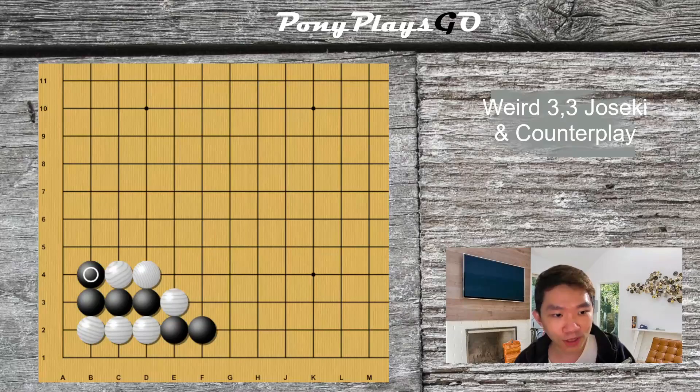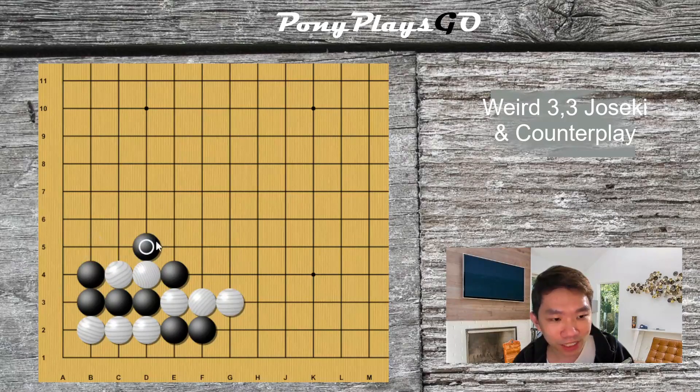So when black plays B4, the best move for white is to extend over here. This will turn into a trade whereby black captures these two stones and white captures the bottom. This is sente for the black stone, and white just captures the bottom of the board. This is a solid piece of territory, and it's slightly better for the black stone. If you run this through an engine, it will tell you that black will have an increment of 4% in his win rate.